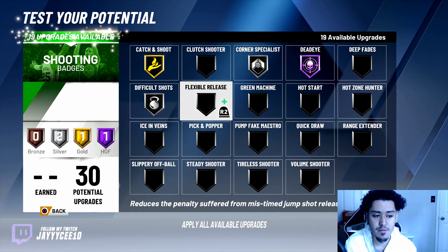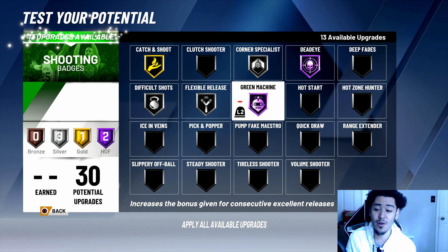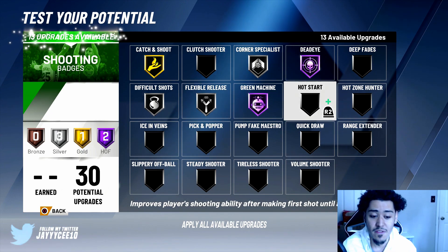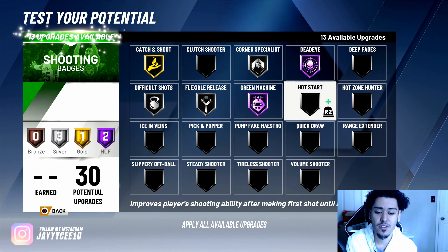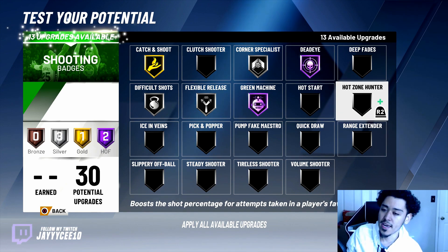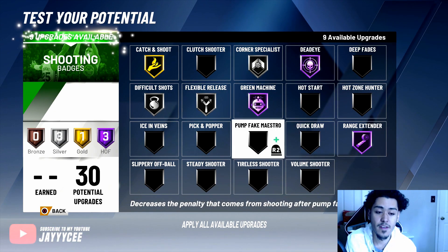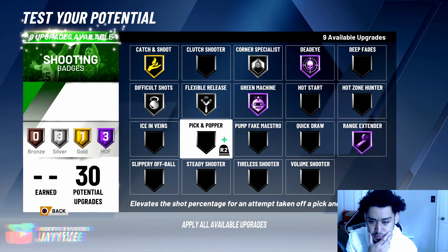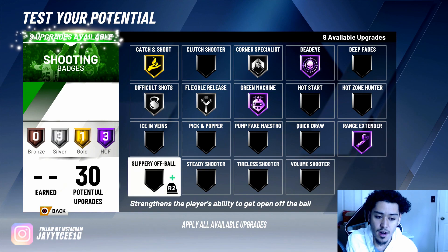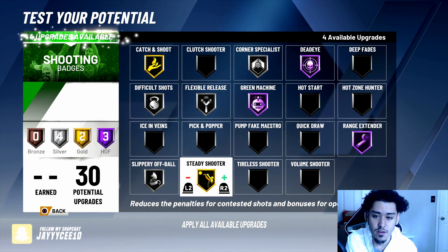Flexible release on silver for mistimed jump shots. Green machine I'll put on Hall of Fame as well — that badge is OP. I'm putting green machine on Hall of Fame. Hot start improves player shooting after making first shots. Hot zone I'm not too interested in. Limitless range I'm gonna put on Hall of Fame as well. Ice in my veins we'll leave. Quick draw speeds up release. Volume shooter I don't want. Steady shooter — put that on silver, even gold.